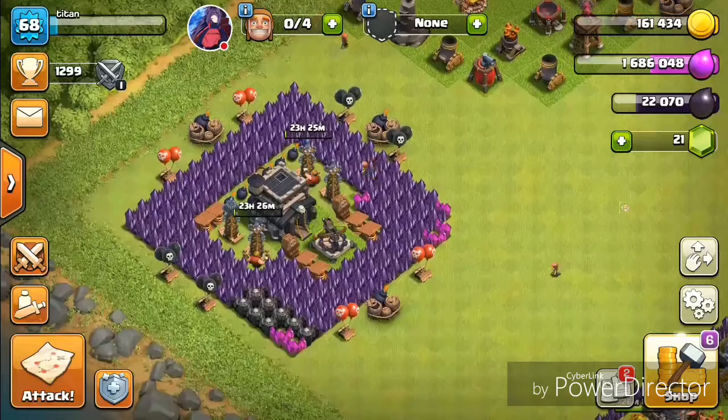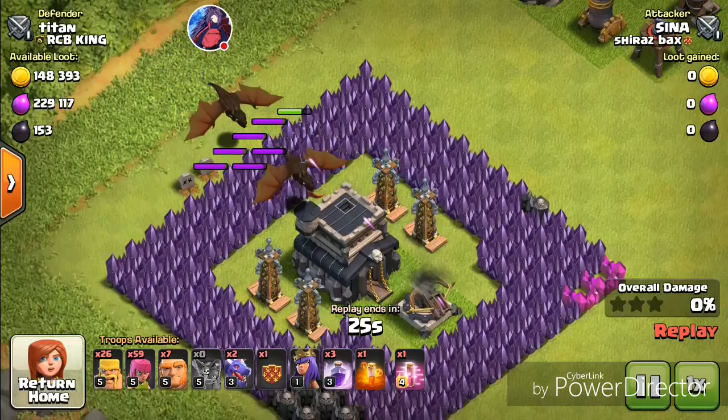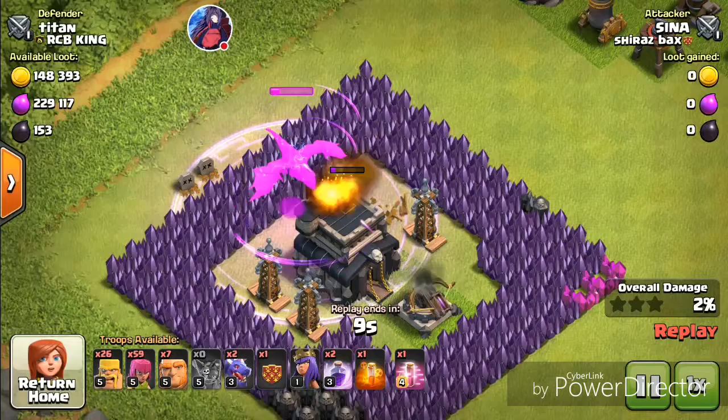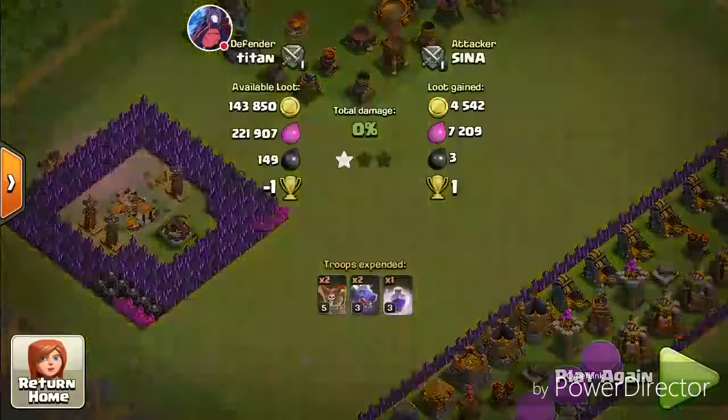Dragons are probably my biggest problem. Let me show you — this guy attacked and it was actually pretty hard to deal with. My zappies and hidden teslas make it hard — I call them zappies, they're dragons. They don't live too long, but they cause a big enough problem. You can rage them. See what I mean — he just does that to prove a point, like 'I can destroy your base, take that.'